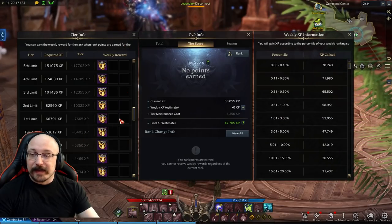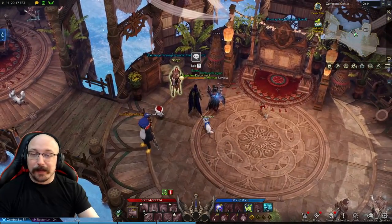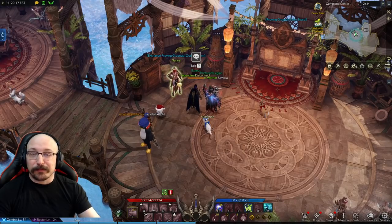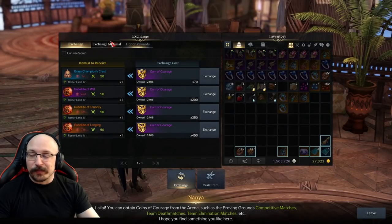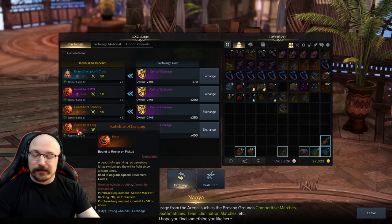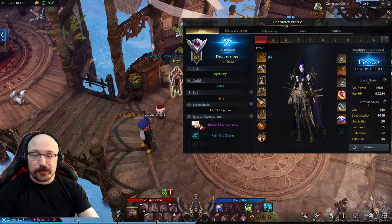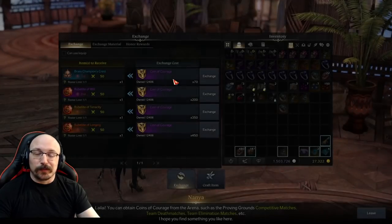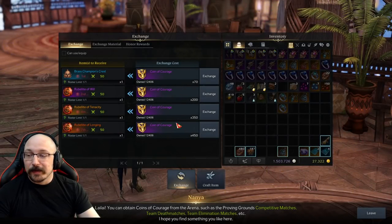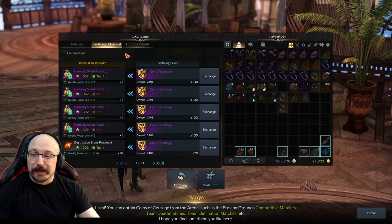These different ratings determine what you can buy at the shop next to the board. This shop lady wasn't here before the patch that introduced rated PvP. The first page of the shop has items similar to your compass or gathering charm — they go in the third slot on your character sheet and are really just for world PvP on islands or GvG, which we don't really have yet, so these aren't all that important.